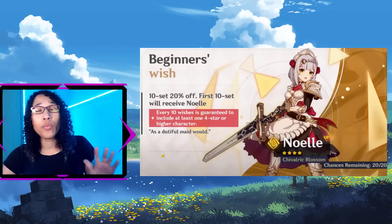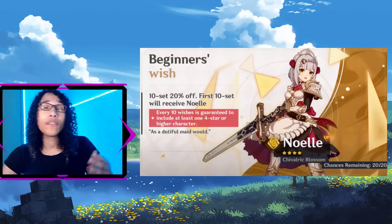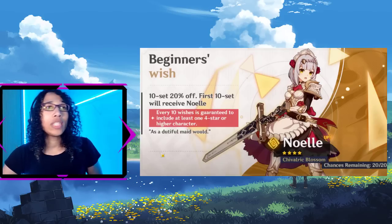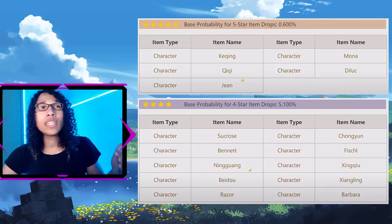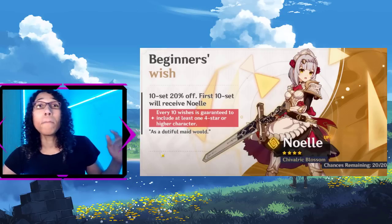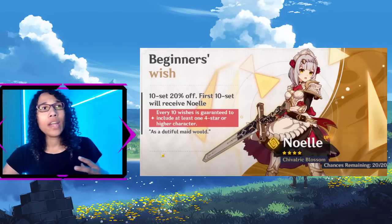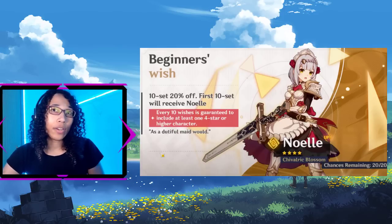The beginner banner is the one that pretty much everyone is going to be pulling on. It is a banner for new players which can be wished on for a 20% reduced amount of acquaint fates, and a maximum of 20 wishes can be performed on this banner. Unlike other banners, you can only receive characters from this specific banner. This banner is a must-pull starting out in the game, as the other acquaint fates standard banner has a higher chance to receive weapons than characters.